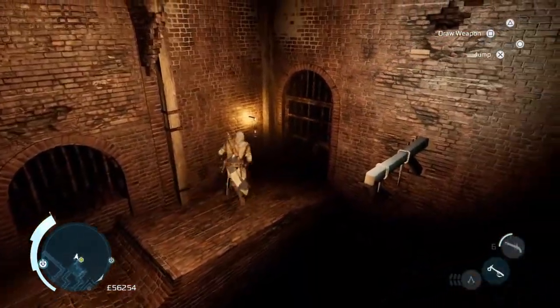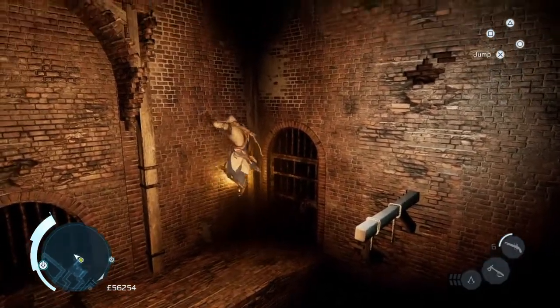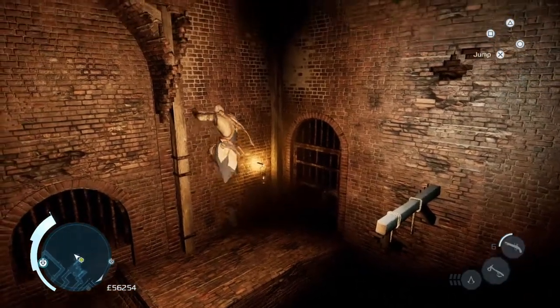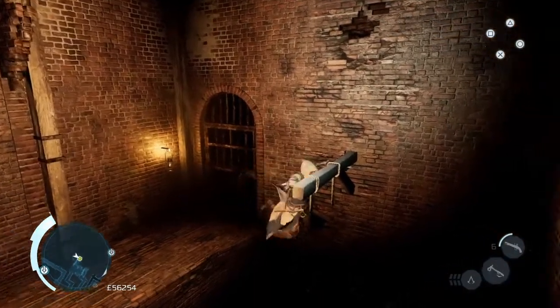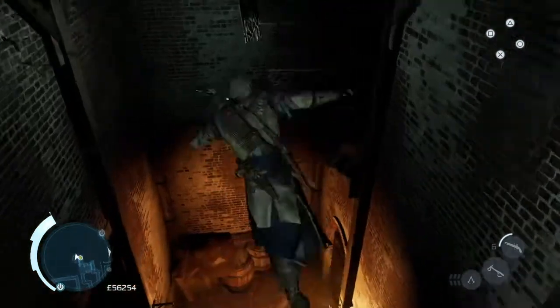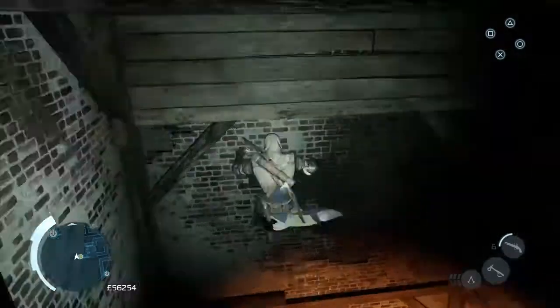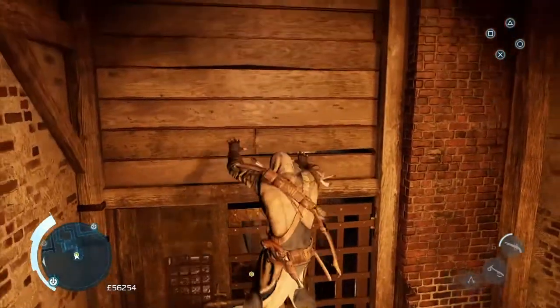You want to jump onto that beam. I normally back eject there but let's just do it normally. Climb up and up again, to the right, then drop down — and that's where the door is. And that's where your torch, or your lantern, is as well.